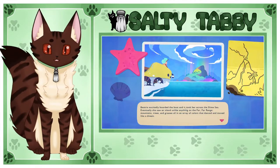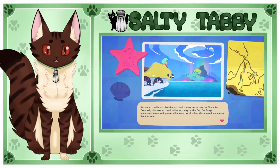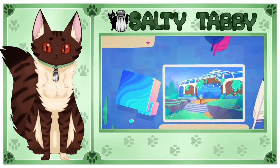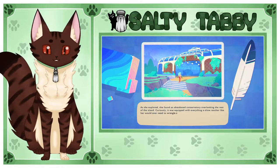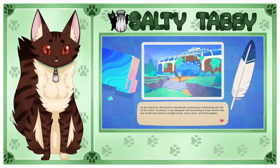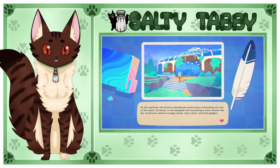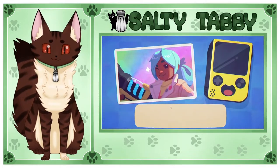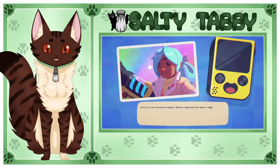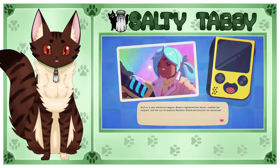Beatrix excitedly boarded the boat and took it across the Slime Sea. Eventually she saw an island unlike anything on the far, far range — mountains, trees, and grasses in an array of colors that danced and moved like a dream. Oh, look at the feather! As she explored, she found an abandoned conservatory overlooking the rest of the island. Curiously, it was equipped with everything a Slime Rancher like her could ever need to wrangle slimes, start a farm, and build gadgets. And so, a new adventure begins. Beatrix tightened her boots, readied her backpack, and set out to explore Rainbow Island and uncover its mysteries.